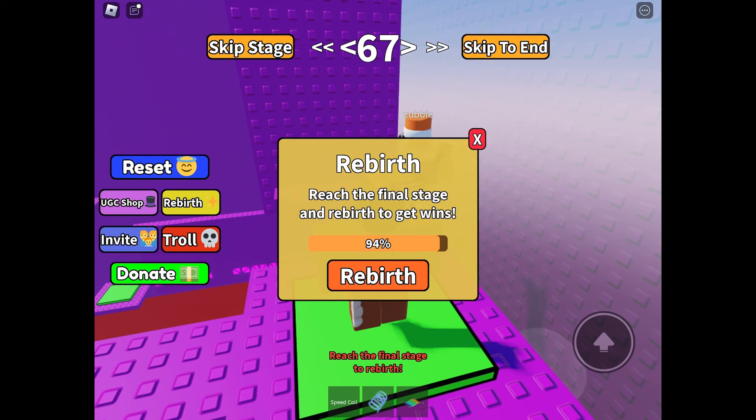When you get to the last stage, click the Rebirth button to get the win. Do this 10 times and you can claim the free UGC limited. I would say this UGC is easy to get and you guys should get it.